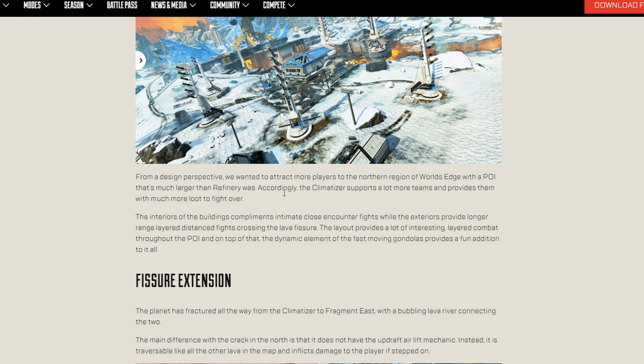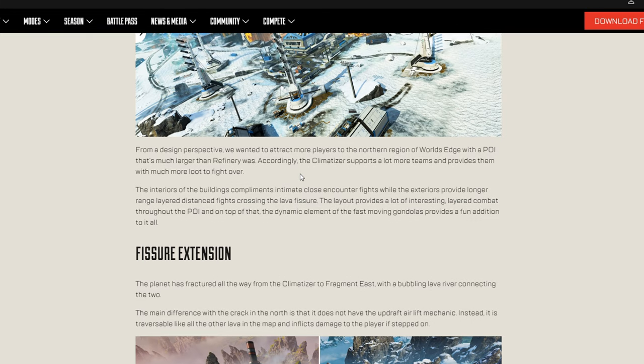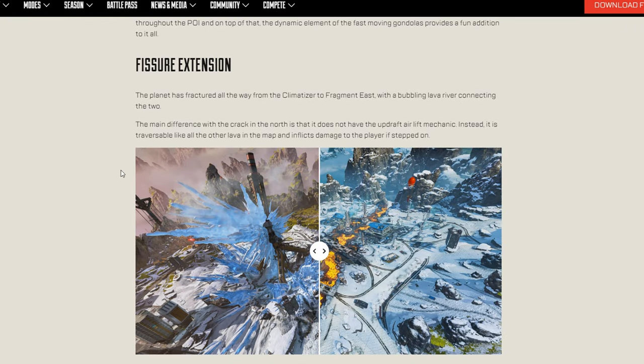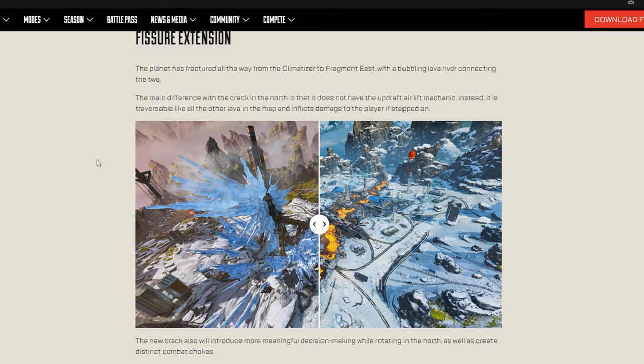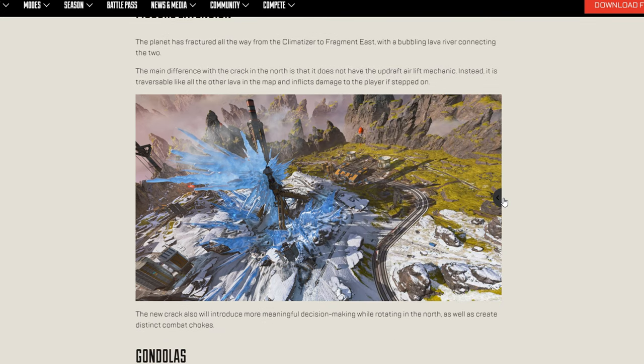From the designer perspective, they want to attract more people to the north side of the map — I would agree, a lot of people didn't go to the north side, I specifically didn't. It looks like fast moving gondolas provide additional fun. This is my first reaction to everything, so I'm trying to give as fast and brief a reaction as possible.